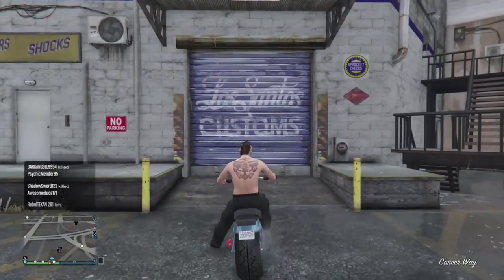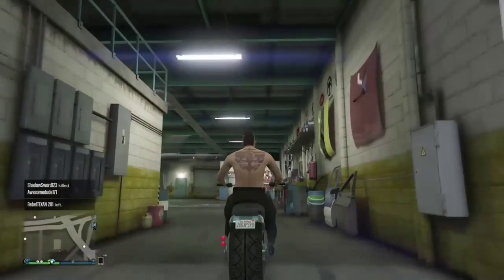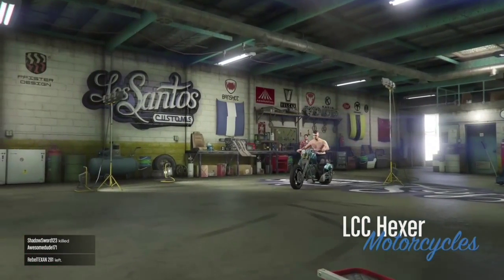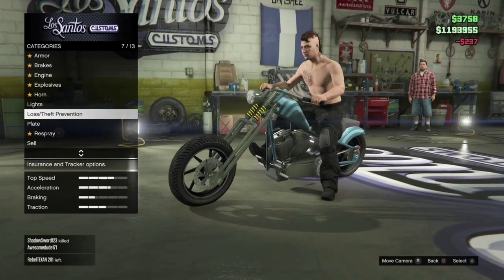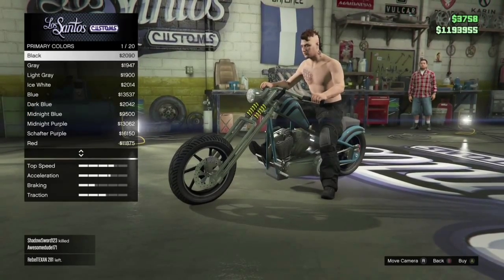What you want to do is take it to Los Santos Customs and paint it black, because if you've seen Ghost Rider, that's what his bike looks like. It's just all black. I'm sure most of you have seen Ghost Rider.